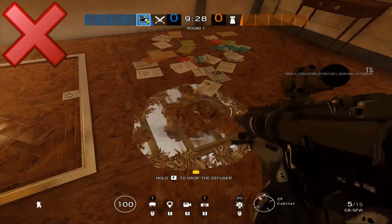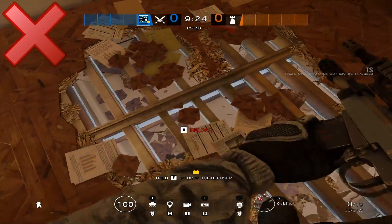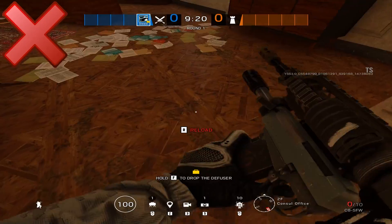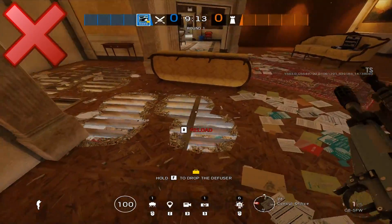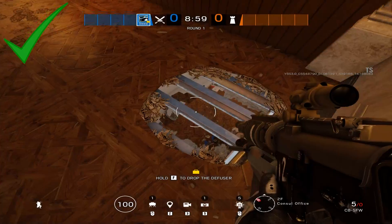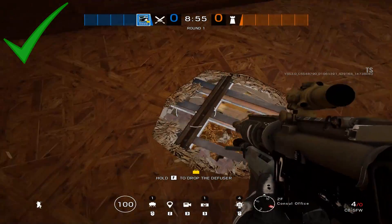For Buck, an operator fantastic for vertical play, a massive mistake is opening up way too many areas from above. To apply pressure with vertical play, you want to be doing it strategically — not opening every single soft floor you get your eyes on. Focus on strategically opening areas where you have intel on where an anchor might be holding.